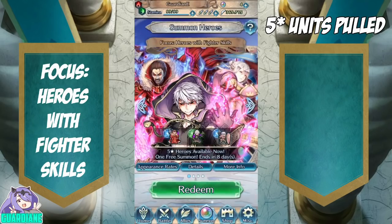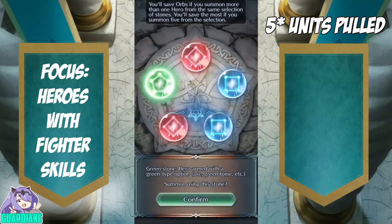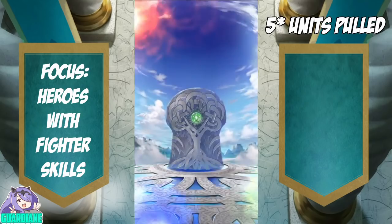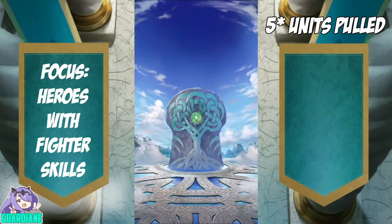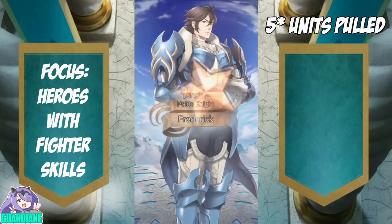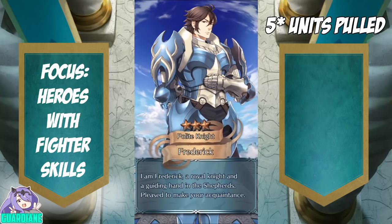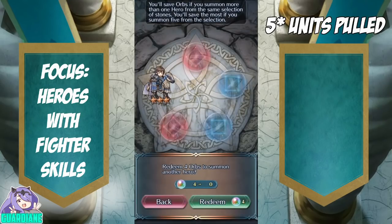Now we're going to jump into the Fighter Skills. I don't have Grima. Harden and Effie are color sharing, which yields the highest chance of actually pulling a 5-star. We'll just be pulling green since a new unit is a new unit. We get one green, so that's perfect. Green is also home to... it's going to be Frederick, so that is some Luna, Wings of Mercy, and Fortify Defense.